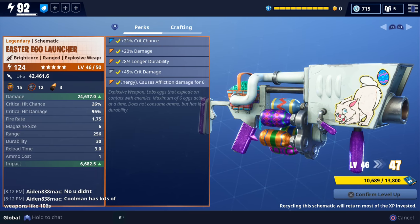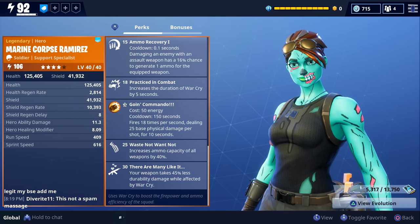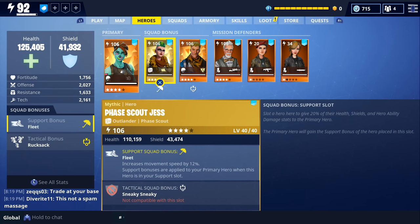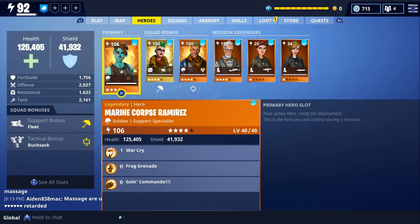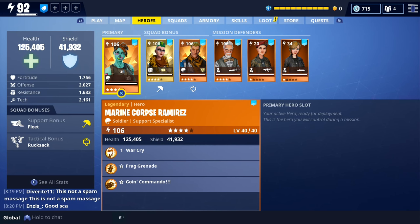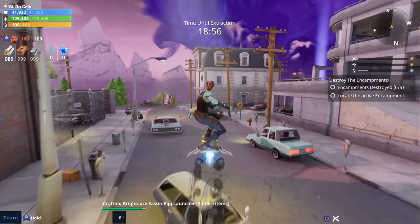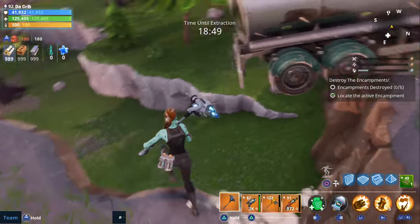It looks like this is going to be the highest we're able to level it up — a power level of 124, level 46 out of 50. Not too bad. The loadout we're going to be using is Marine Corps Ramirez in our primary slot, mainly because she has the There Are Many Like It perk, which makes your weapon take 45% less durability during War Cry. In our support slot we have Fayscale Jess to increase movement speed, and in our tactical slot we have Snowstalker Jonesy to increase max grenade ammo. I can't think of any better loadouts for explosive weapons right now, but if you'd recommend one, let us know in the comments.